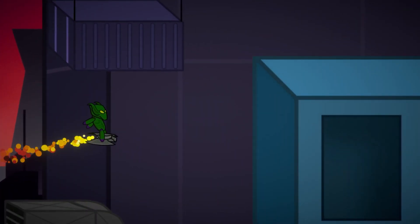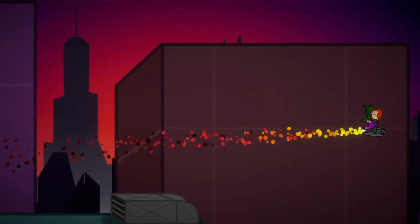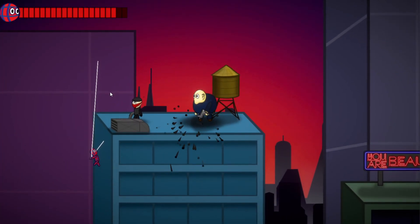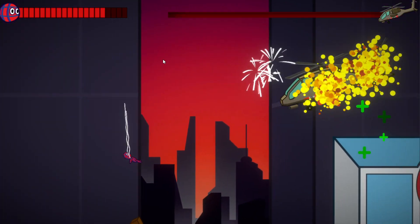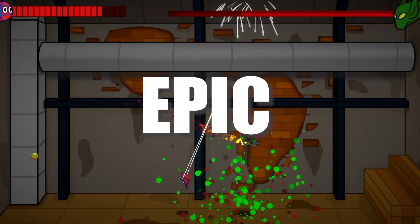Hey, Yannick here. In my game Spider-Doll, Mary Jane got abducted by the Green Goblin. To rescue her you chase the goblin, fight numerous enemies, and even destroy an Apache fight helicopter. Now you're caught up and the last thing standing between you and your loved one is the goblin, so I made an epic boss battle.